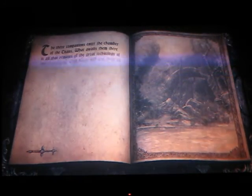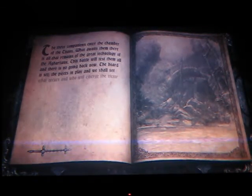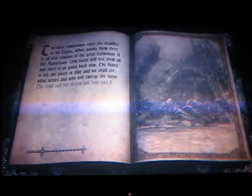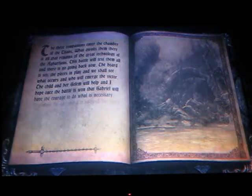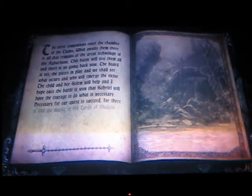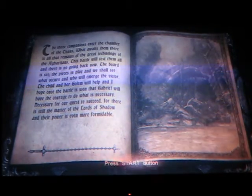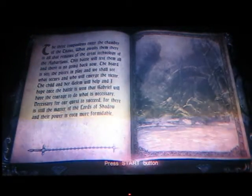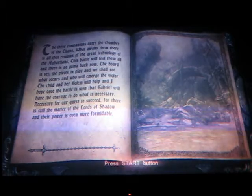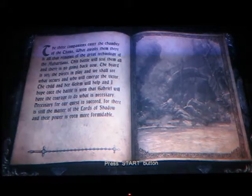The three companions enter the chamber of the Titans. What awaits them there is all that remains of the great technology of the Adharthians. This battle will test them all, and there is no going back now. The board is set, the pieces in play, and we shall see what occurs and who will emerge the victor. The child and her golem will help, and I hope once the battle is won that Gabriel will have the courage to do what is necessary — for there is still the matter of the Lords of Shadow, and their power is even more formidable.